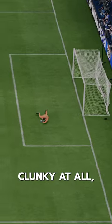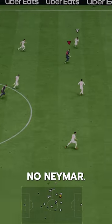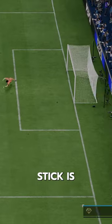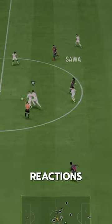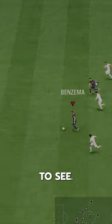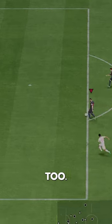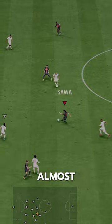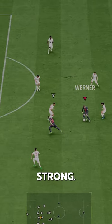The dribbling — average body type with not great agility and balance. He's not clunky at all, but he's no Neymar. The four-star skills is more than good enough for the way he plays, and the left stick is decent. He does have amazing reactions and composure, which we love to see. Good strength too — he's a proper striker: great movement, can pass well, finishes almost everything, and is physically strong.